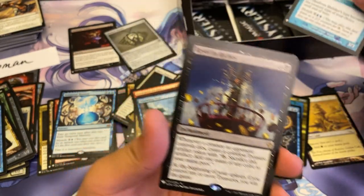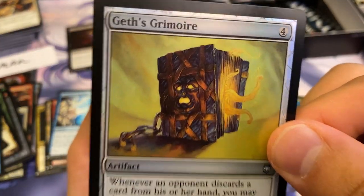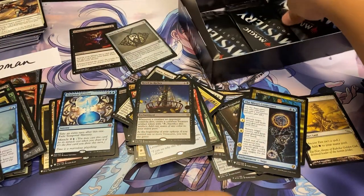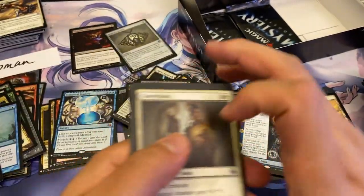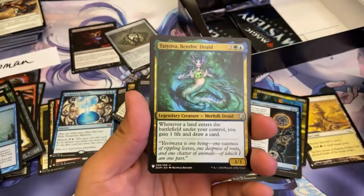Mistform Shrieker and a Revel in Riches — not a bad rare. And a Geff's Grimoire. Two more packs left — can we get that Crypt? Can we do it? I've seen it on the last pack before — it's not impossible.